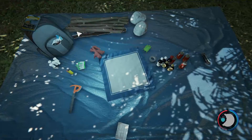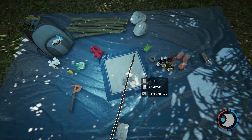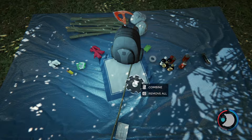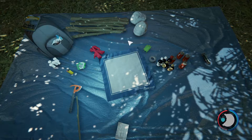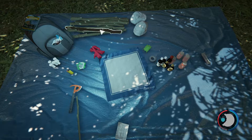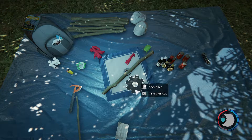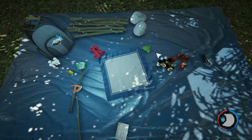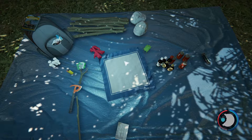That reminds me, we're going to go ahead and do some crafting. Crafting is pretty much moving stuff onto here and combining - you'll see this wheel fill up. Let's make a slingshot. That's cloth. With duct tape and a stick you can use small rocks to sling at things.